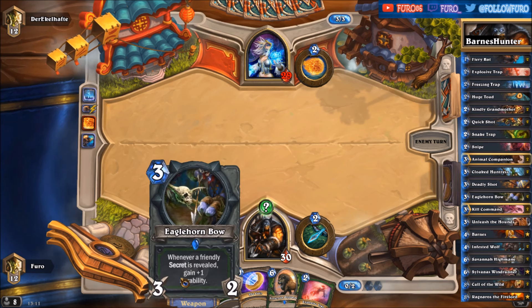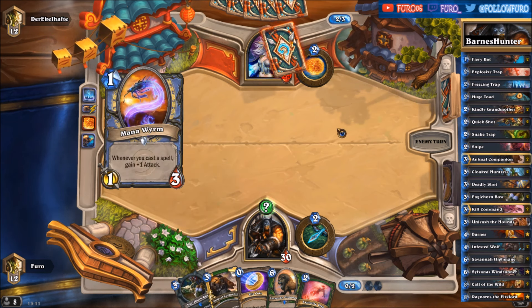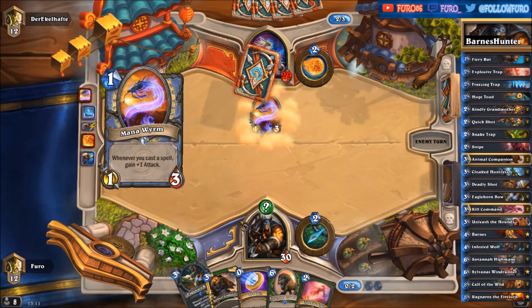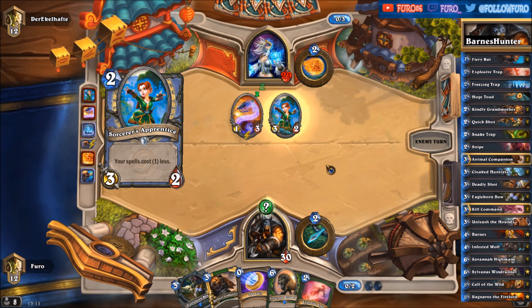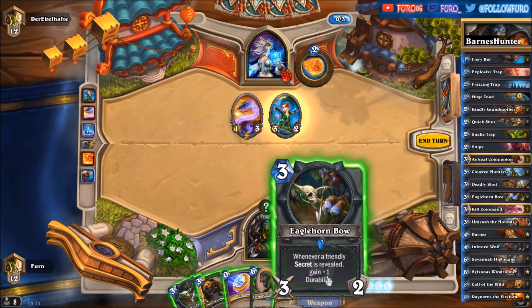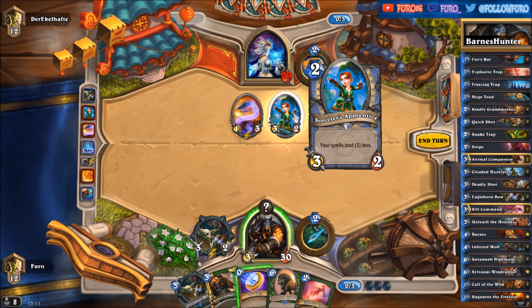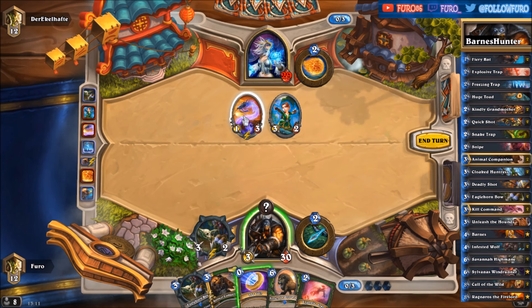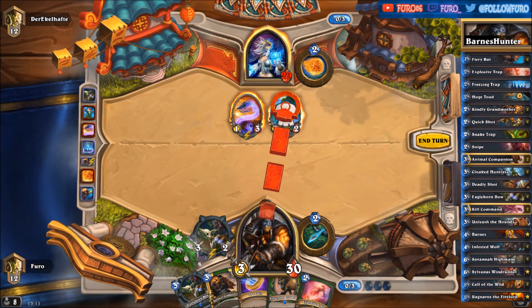We'll start with the Freezing Trap for now, then drop the Eagle Horn Bow on turn three and we should get the effect here. Sorceress Apprentice and another Eagle Horn Bow. We are taking out the Sorceress Apprentice — that's way more dangerous. The mana worm will go back to hand and will be a 1/3 again.